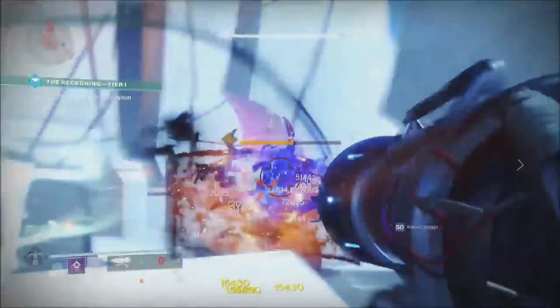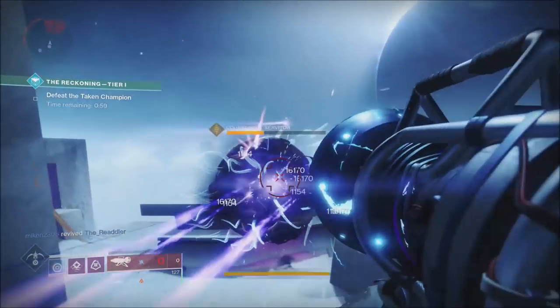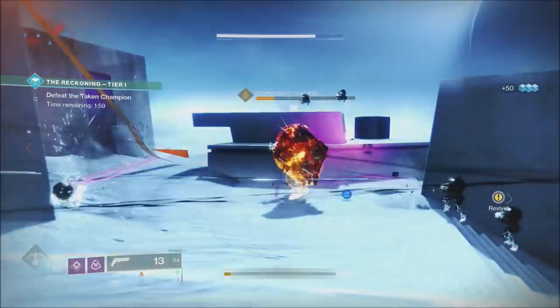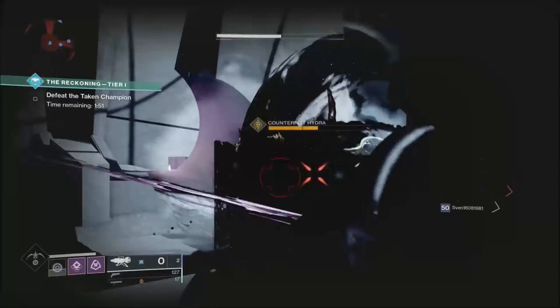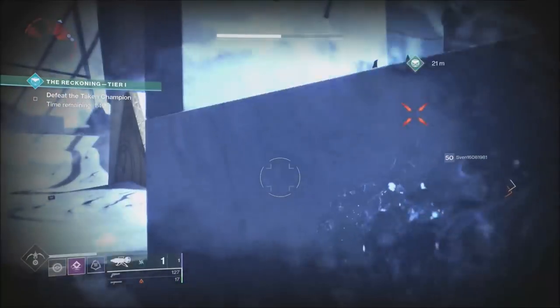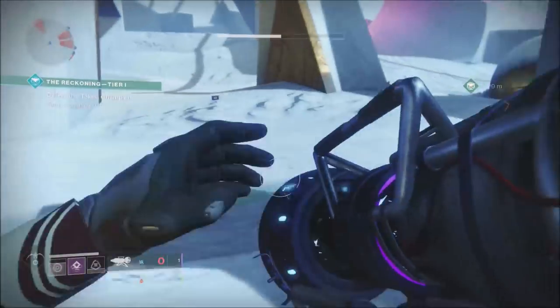None of them are too difficult but you still have to be on your toes. This is the Servitor — not too bad. This is the variant of the meatball, which you attack the same way. And this is the Cabal guy — he's very similar to the Lake of Shadows Malfeasance version of the Corrupted strike. And there's also the likeness of Oryx.